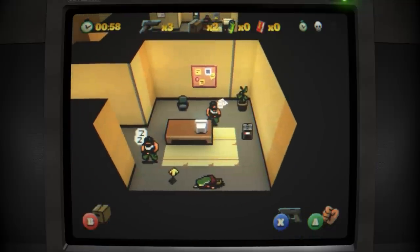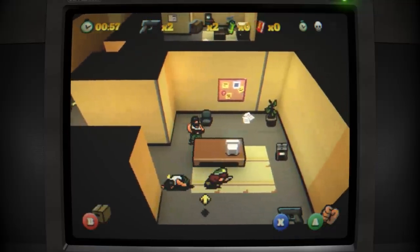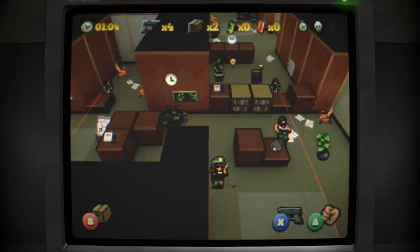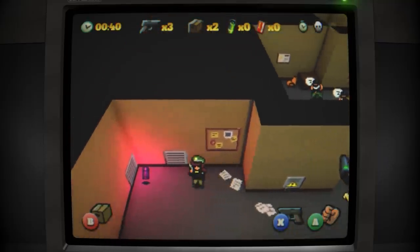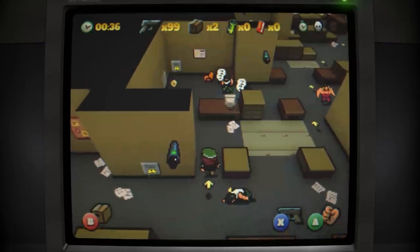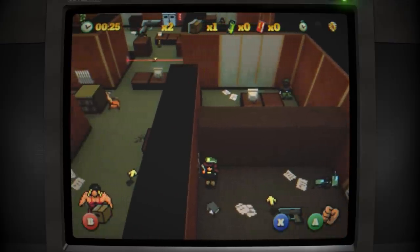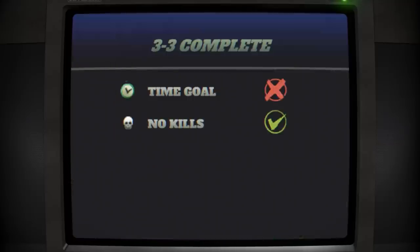Instant death means one screw-up and it's over, but the levels are short and bite-sized enough that they never really feel frustrating. It's a smart design decision that manages to keep up tension without the game falling over into outright aggravation. Plus, if you die enough times, the game will spawn a magic purple bullet that gives you infinite ammo — sort of like the helper options in recent Nintendo games — so if you want to go through shooting everyone, that is technically an option. Each level also has a secret badge to find, a timed objective, and a no-kill objective, so there's reason enough to come back and replay completed levels.